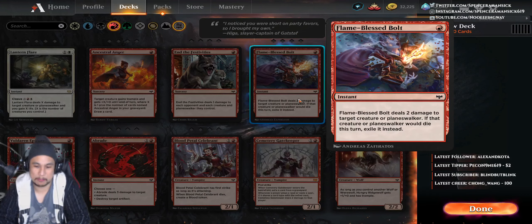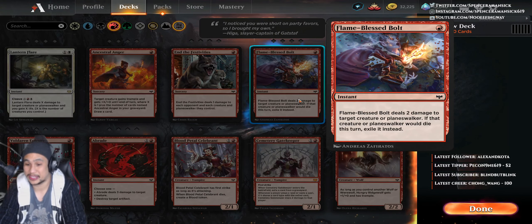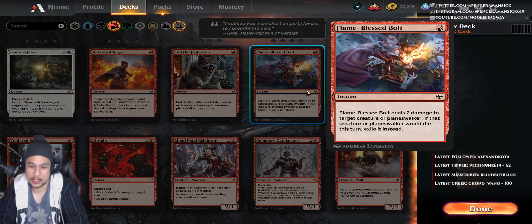Today we're going to talk about Flame Blessed Bolt. This is what we're going to talk about because there isn't a shock right here — this is the closest thing they're going to have. This is going to be used for draft. Flame Blessed Bolt is an instant — it deals two damage to target creature or planeswalker. If that creature or planeswalker would die this turn, exile it instead. I honestly feel there was a missed opportunity here: this should have been a tribal vampire card.